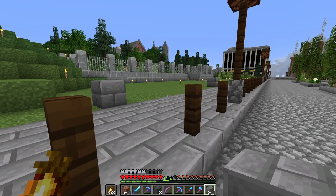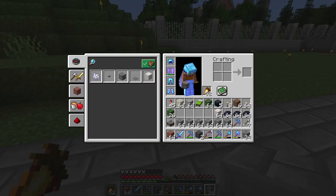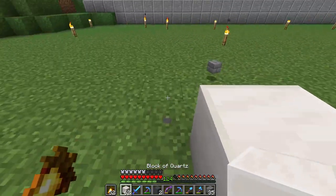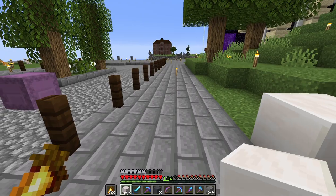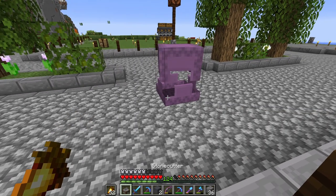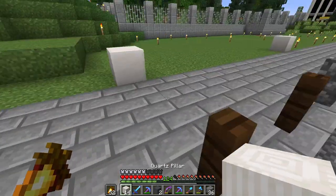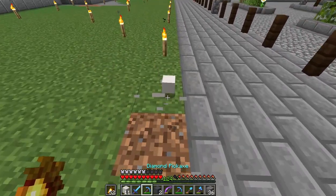I got a bunch of materials: a bunch of bricks I just traded for, the acacia from before, some nether bricks, and one stack of dark prismarine. Let's replace this corner with quartz for now. I might put pillars on the side. There's some more quartz here - let's get that out and put the stone cutter down. Let's get some of these chiseled quartz - I don't really like them but they might look all right out here.